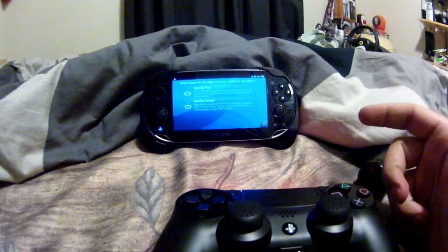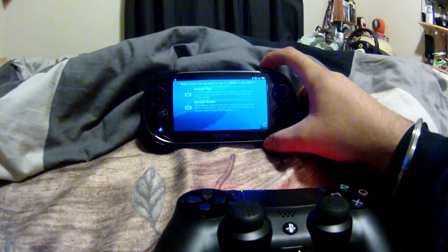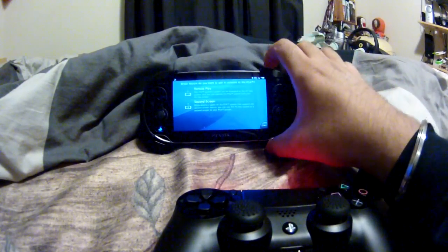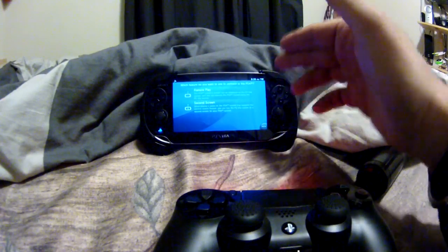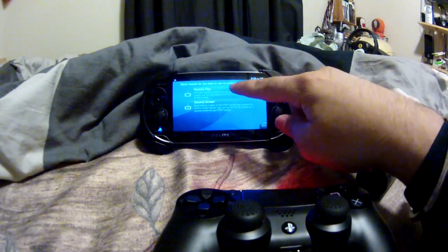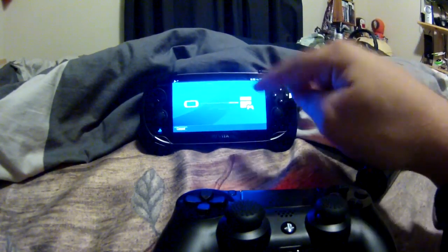What you have to do first is have a sub account and have your Vita signed in with your sub account — not your main account, your sub account, your second account. Then sign in on your PS4 with your second account as well. After that, you remote play and it will start connecting to your PS4 with your sub account.